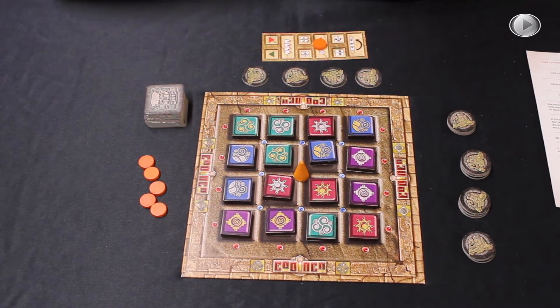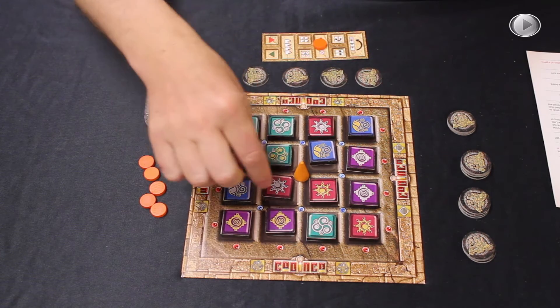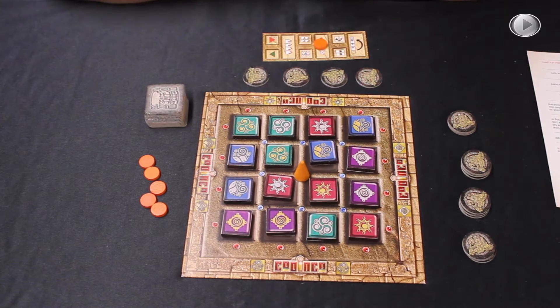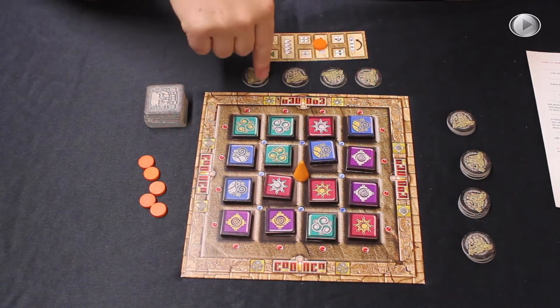So that's the basics of how you play. You must achieve all four of your patterns, and you must achieve those patterns with your tiles showing the correct colour — either stone or gold — as shown on your discs.